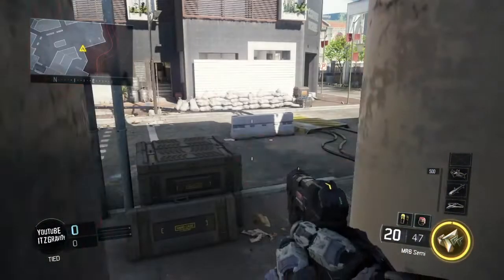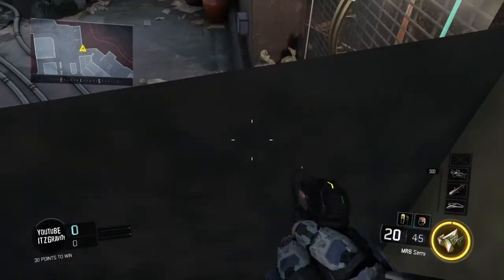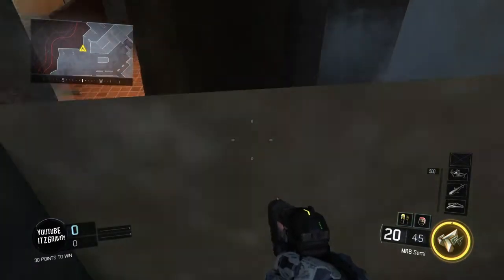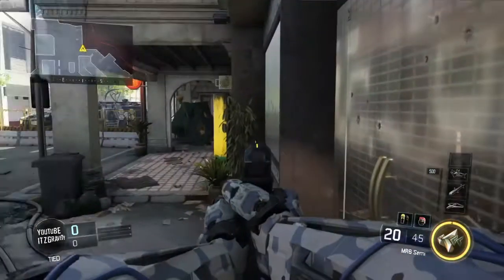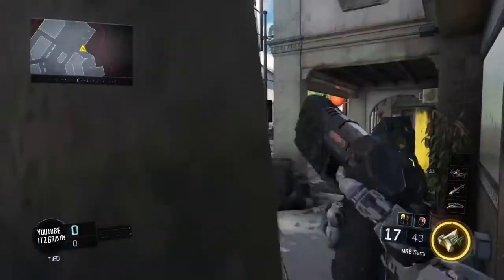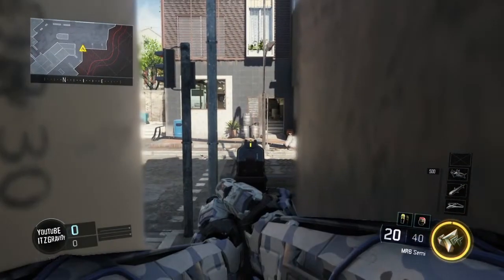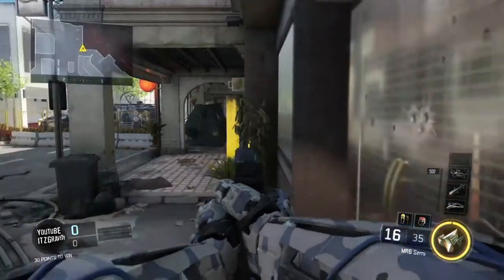There we go guys. As I'm in the glitch now, it's easy to get out of. All you need to do is you can crouch, you can hide. It's a simple glitch guys. You can shoot out of it if you're in a match or something like that. You can sit in the spawn trap like mad, just sitting here or just going back there.